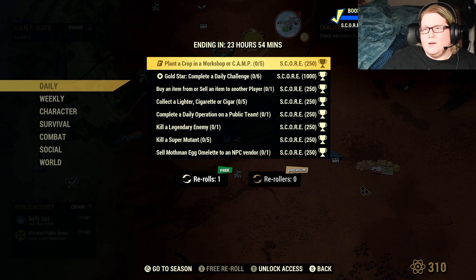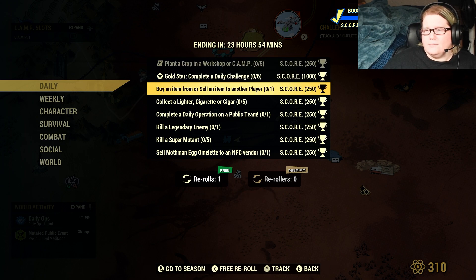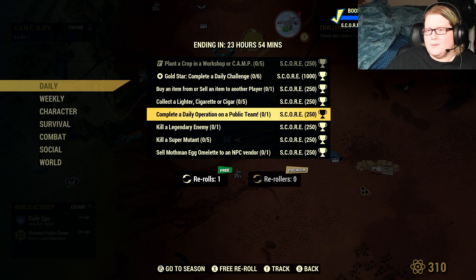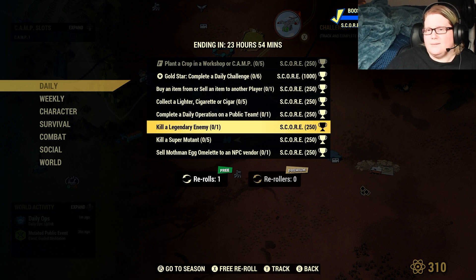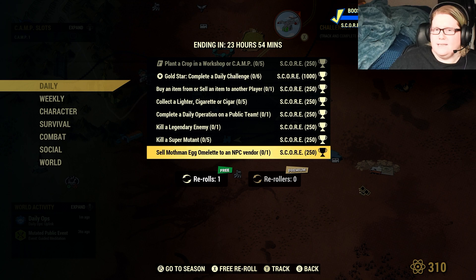For Fallout 1st daily challenges: plant a crop in a workshop or camp 5 times; buy an item from or sell an item to another player; collect a lighter, cigarette, or cigar 5 times; complete a daily operation on a public team; kill a legendary enemy; kill 5 super mutants; and sell a Mothman egg omelet to an NPC vendor.